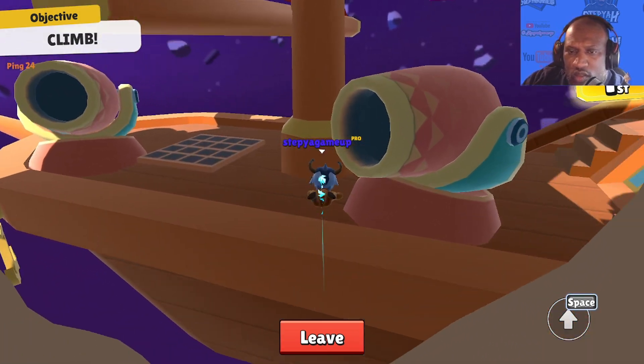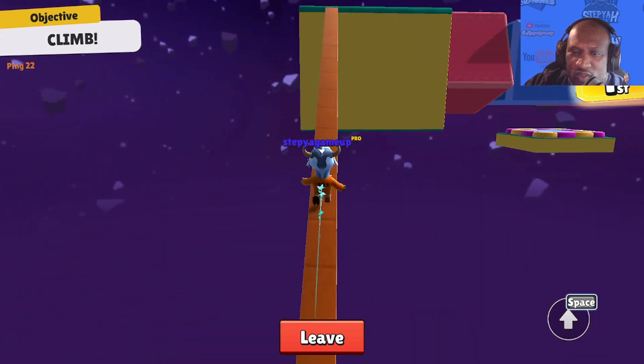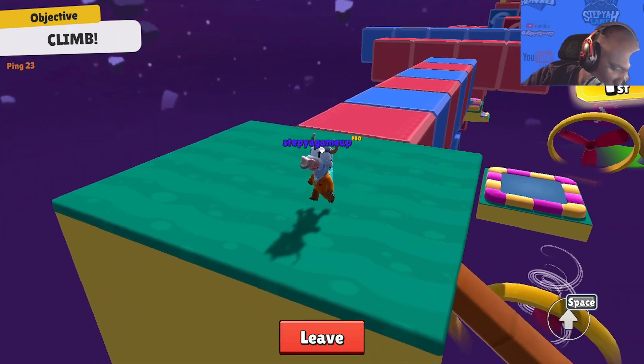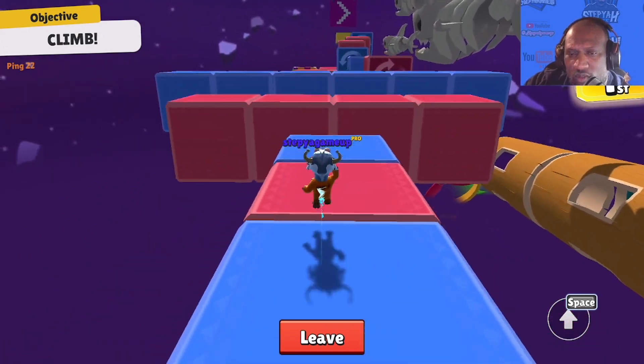Watch out for the bowling ball - that one hurt, but it wasn't enough. Climb a little bit higher and you'll get an easy transfer onto the pirate ship. Then it's a straight balance beam walk up to the blocks, which is pretty straightforward. Here I like to wait for the first pink block to spin.